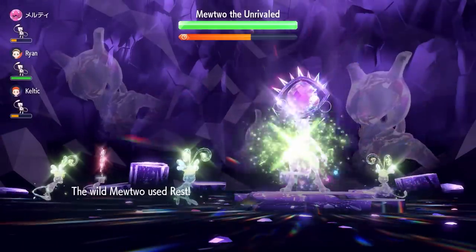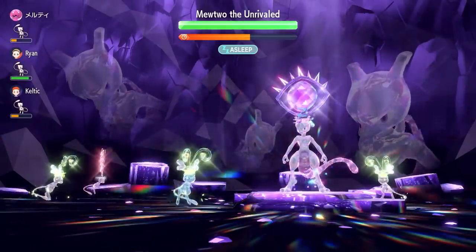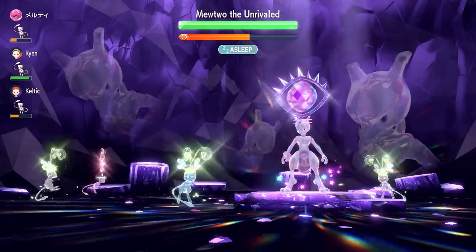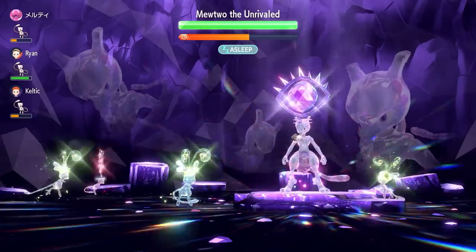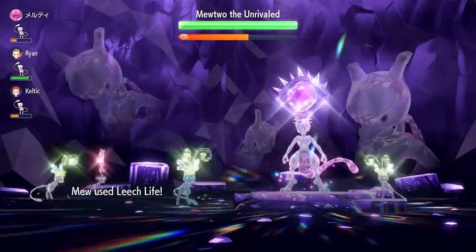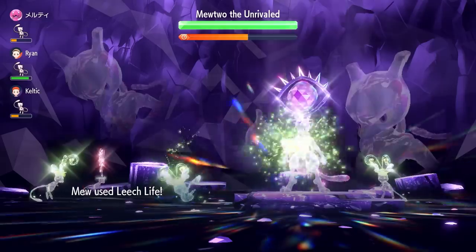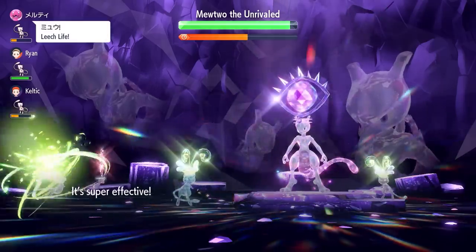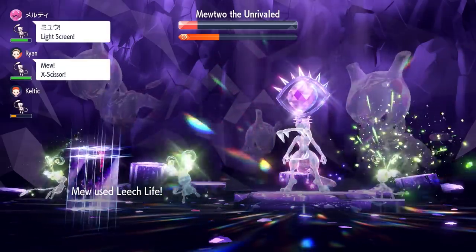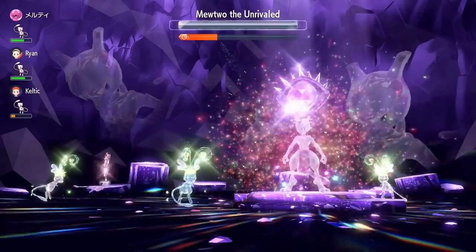If you're all using the same strategy, you'll break the shield quite quickly. As soon as the shield breaks, Mewtwo goes for Rest, recovers all its health, the Chesto Berry activates waking it up, and it will probably go for another Calm Mind. Go for Struggle Bug again, then another three Swords Dances to get back to plus six, keep that Special Attack in check, and start launching Leech Lives. If you all attack together, you'll be able to deal with this Mewtwo.